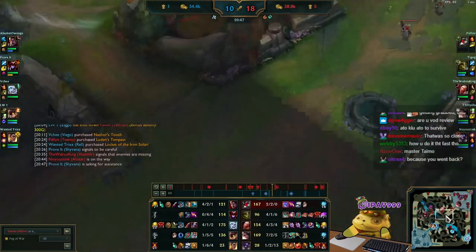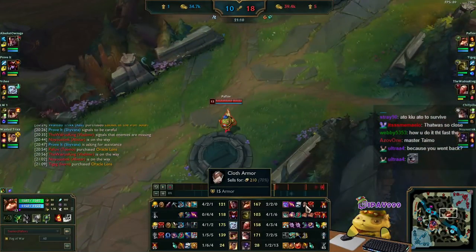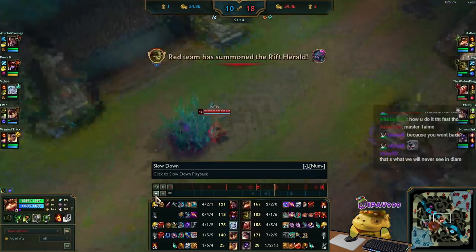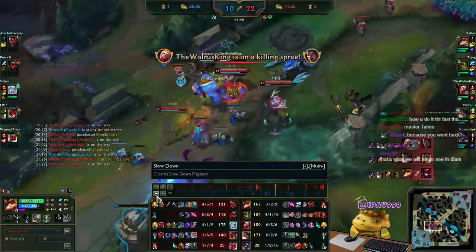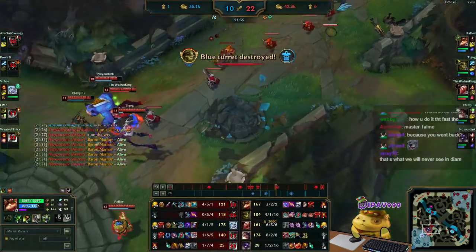I think what I could have done better: I should have gotten Sorcerer's Shoes. Right here I got a golden Cloth Armor — instead of that I should have sold my Swifties and gotten Sorcerer's Shoes. I'm not sure if I had the money for that. But we won the fight and we won the game.